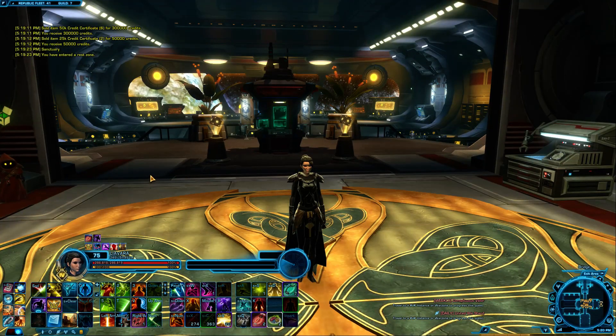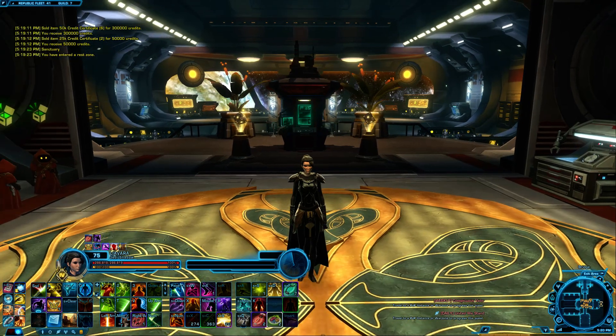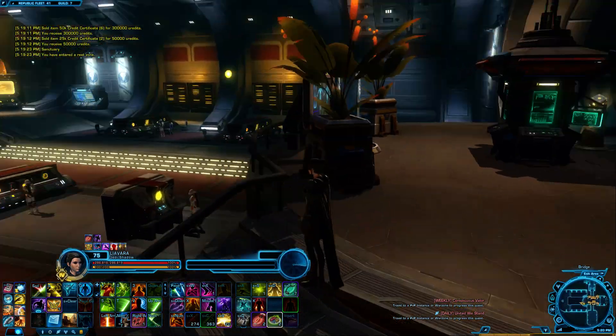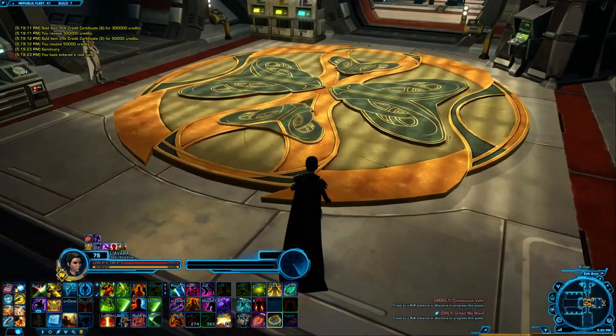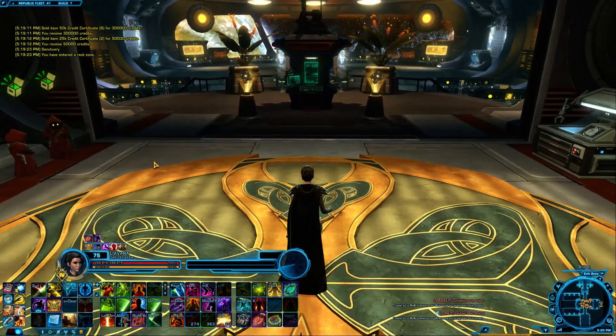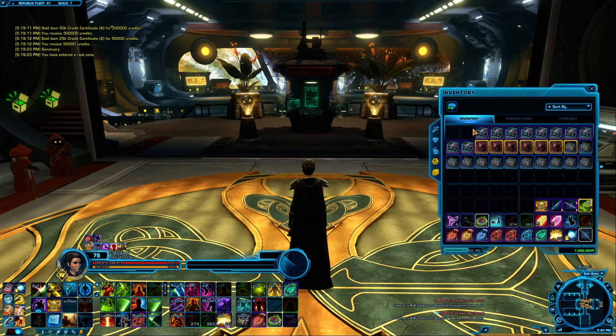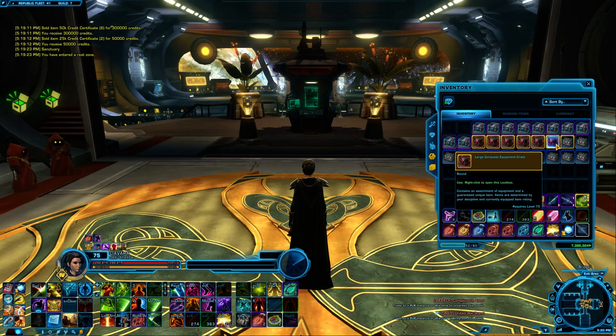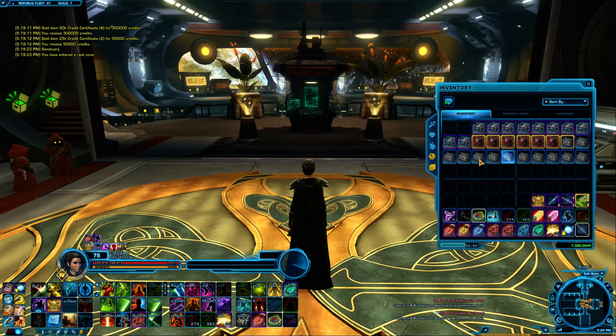All right, we are back for some more renown crate openings. I really like what they did with the guild ship — looks like they updated some of the decorations, at least in this upper area. Some really cool ones I hadn't seen before. On this character I only have 10 crates to open, but I also have tons of conquest crates and some warzone crates.